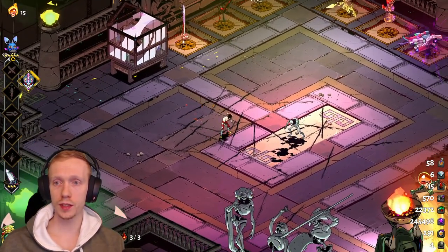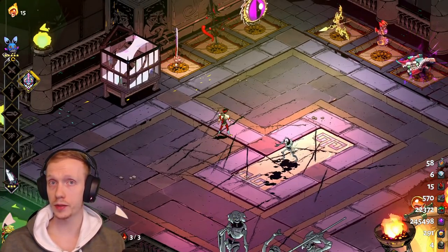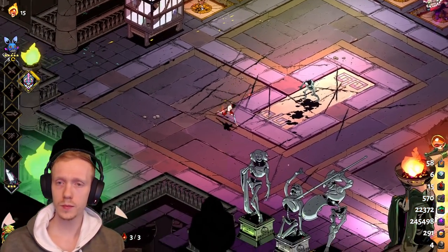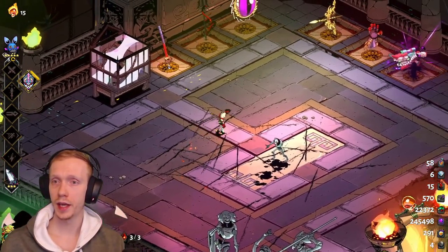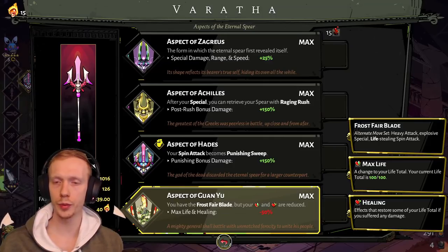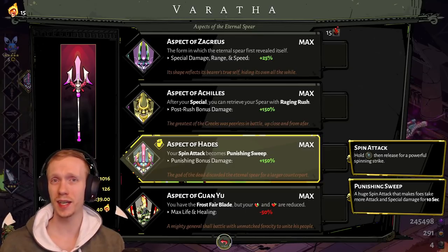For Hades aspect you actually might not want hammers that buff your spin. A Quick Spin hammer is nice, but you actually want something that buffs your special or your attack. Overall I really don't recommend Hades Aspect for version 1.0. It's unfortunate — it's in too narrow a space, kind of similar to Zag Aspect where you end up looking for very specific things to get the build going, and it's kind of hard to get them.